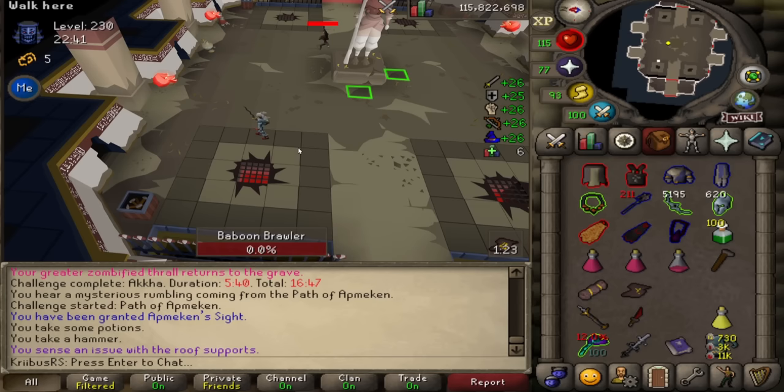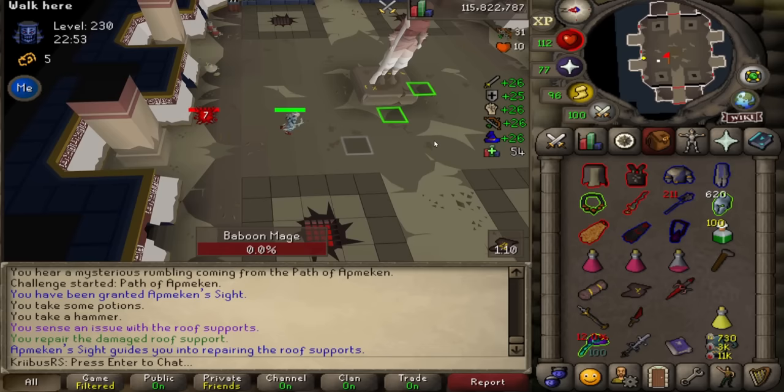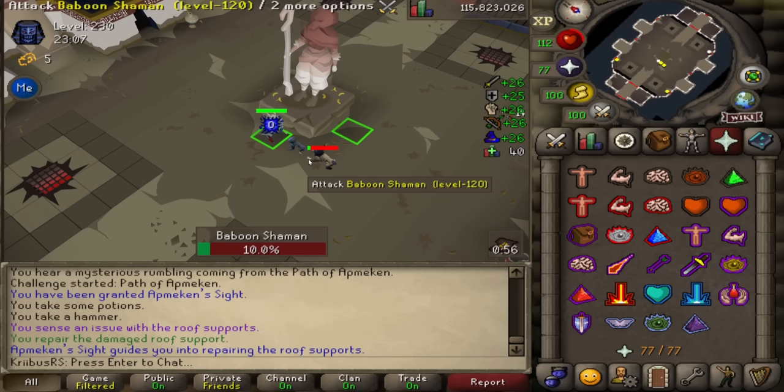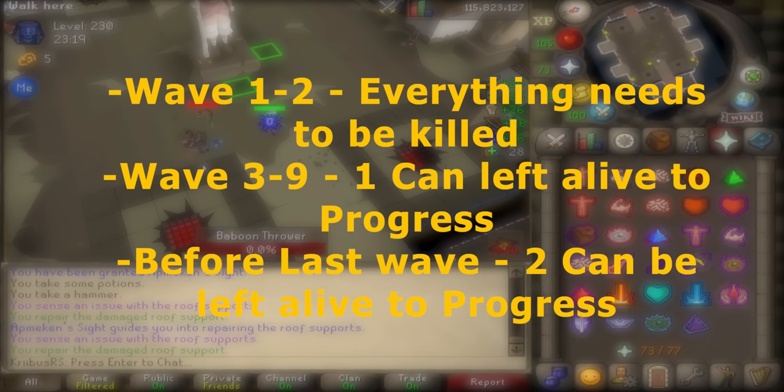Tip number four: let's talk about Baba's puzzle room. One of the most annoying minions is the Baboon Shaman. Did you know the shaman has a cap on how many thralls it can spawn? After four or five thralls it starts attacking with magic, which is very deadly — if that magic attack deals 15 damage, you also lose 15 prayer points. It's essential to always kill Baboon Shamans first. Furthermore, the thralls from shamans can drain prayer even if you correctly pray against them.